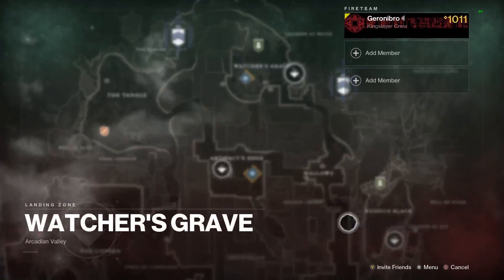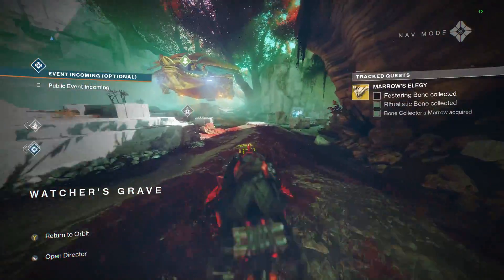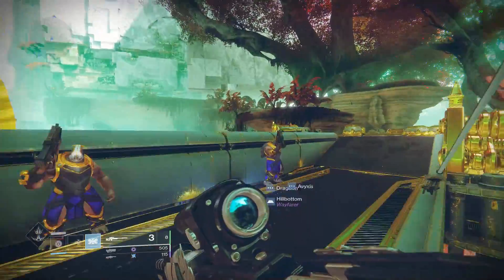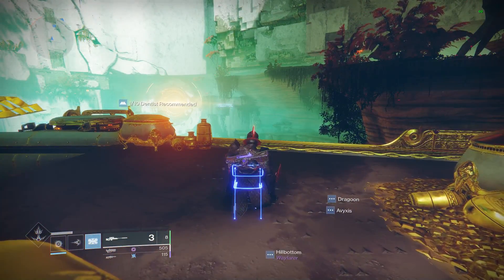On Nessus, his spawn point has actually changed only a little bit — going from the tree next to the barge to being on the barge itself. Once you get onto the barge, follow the track I'm going on here. He's literally on the very top deck of the ship. Once you're on it, you really can't miss him, so he's pretty easy to find nowadays.